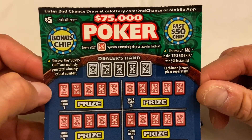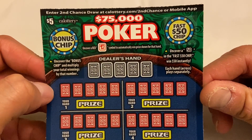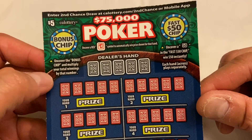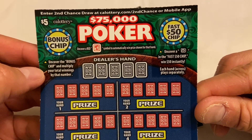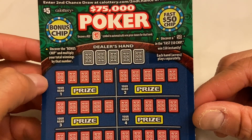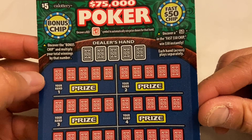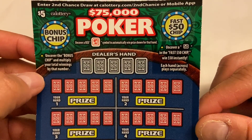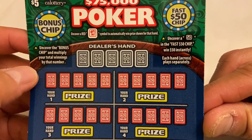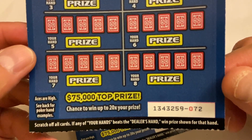Before we get into the scratching, I want to go over the instructions real quick, just in case you guys are brand new at scratchers or have never played this card before. It is a five dollar California Lottery $75,000 Poker. You got the Bonus Chip — uncover a Bonus Chip and multiply your total winnings by that number. Then we got the Fast 50 Chip — uncover a 50 in the Fast 50 Chip and win $50 instantly. Each hand plays separately.